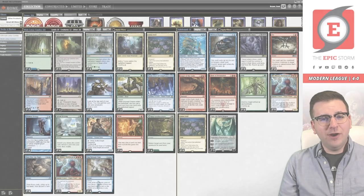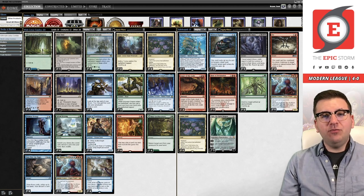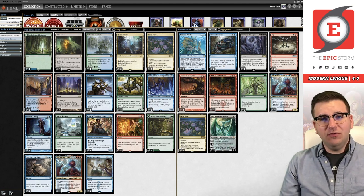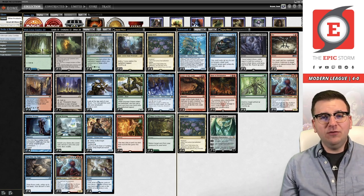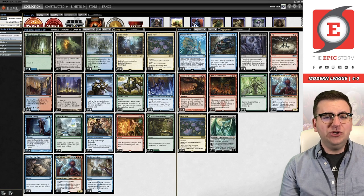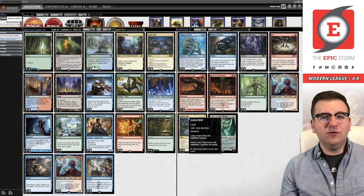Welcome back Pioneer fans, Brent Cook here. Today we are playing my favorite Pioneer deck: Lotus Combo featuring Wish. I've been playing Wish in this deck for about a month and I've loved it. I'm going to go ahead and say it — I think I like this build more than the Emergent Ultimatum builds. The emergent builds are what people play; nobody else is playing Wish-based versions at the moment. I think they're sleeping on it.